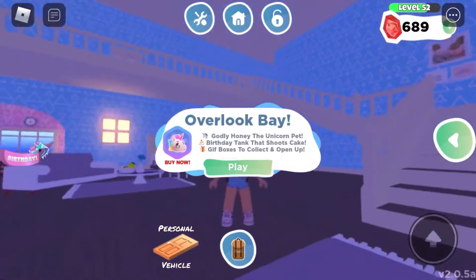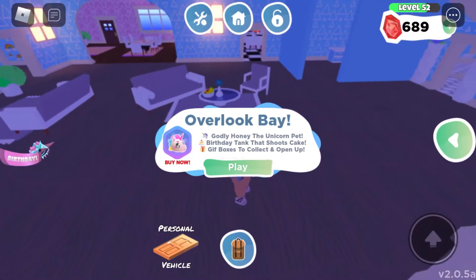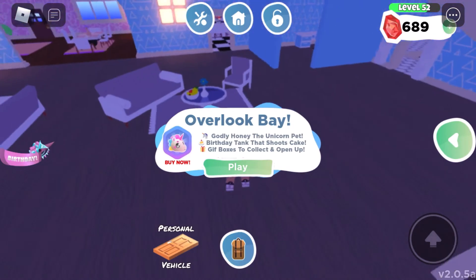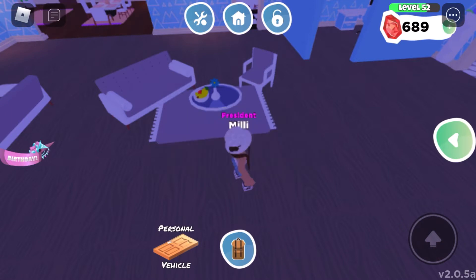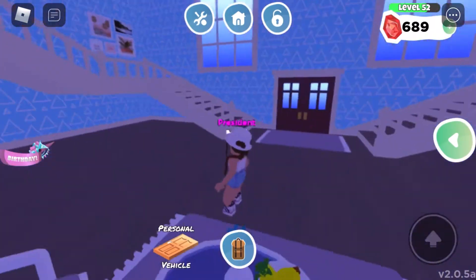Hello and welcome to my channel! Today I'm going to be checking out the brand new birthday one-year anniversary celebration event in Overlook Bay. Happy one-year anniversary to Overlook Bay! When we join the game it says: Godly Honey the Unicorn Pet, Birthday Tank that shoots cake, and gift boxes to collect and open. You can buy Honey the Unicorn Pet for Robux.